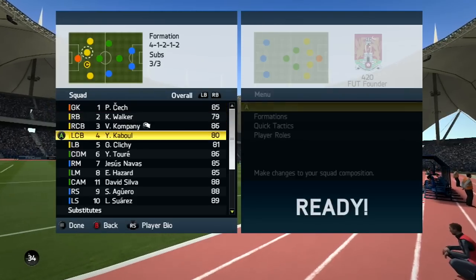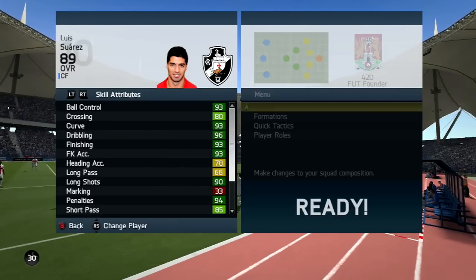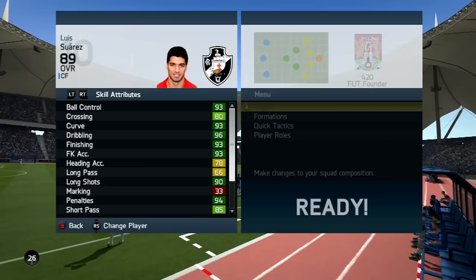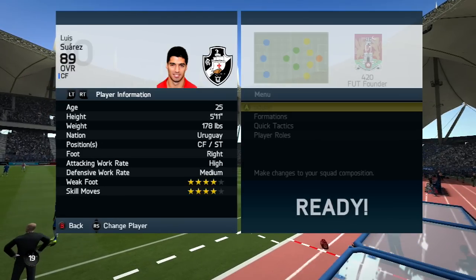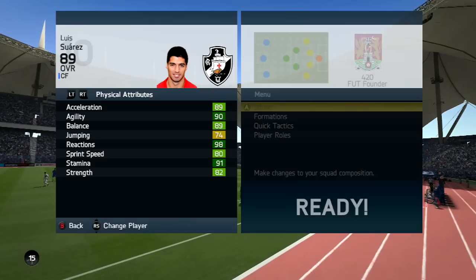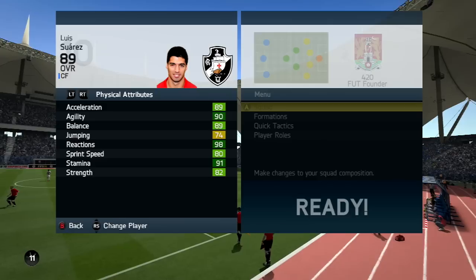Check out these incredible in-game stats — just pause and read these, they're green everywhere. 93 ball control, 80 crossing, 93 curve, 96 dribbling, 93 finishing, 93 free kick accuracy, 90 long shots, 94 short pass, 91 shot power, 90 volleys. High attacking work rate, medium defensive work rate, 4-star weak foot, 4-star skill moves.